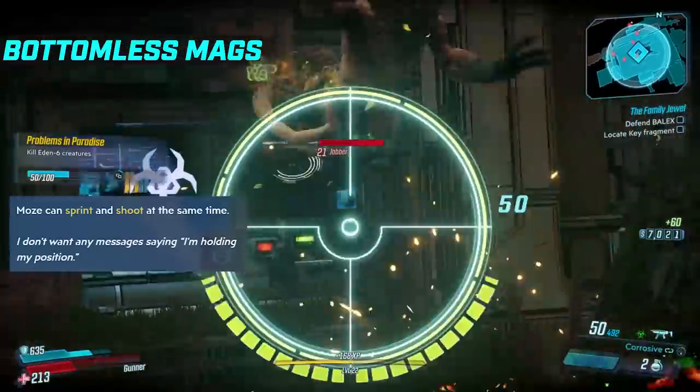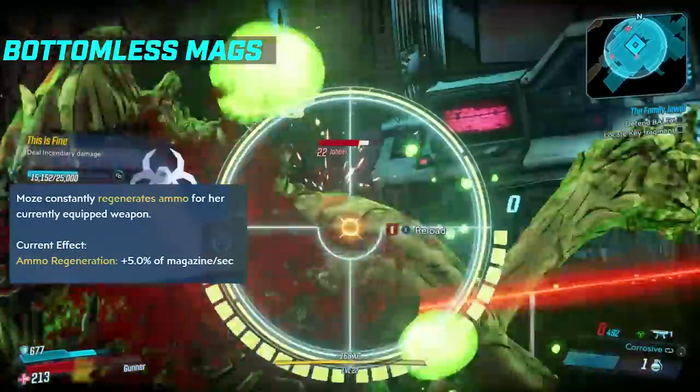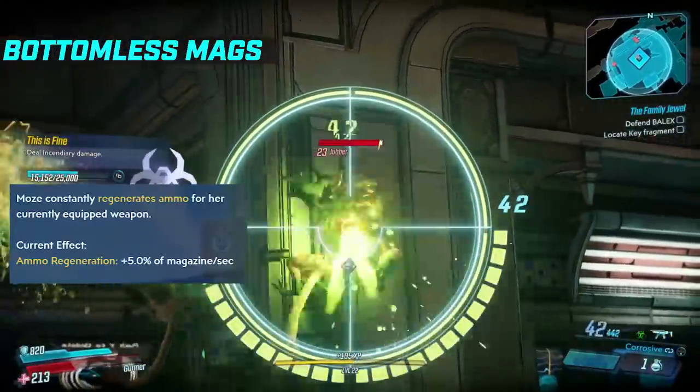Rushing Offensive: Moze can sprint and shoot at the same time, which is really strong. And the capstone is Forge, where you constantly regenerate ammo for the currently equipped weapon. This alongside some of the other talents that increase your ammo regen, and the Butcher, makes for a pretty strong build.